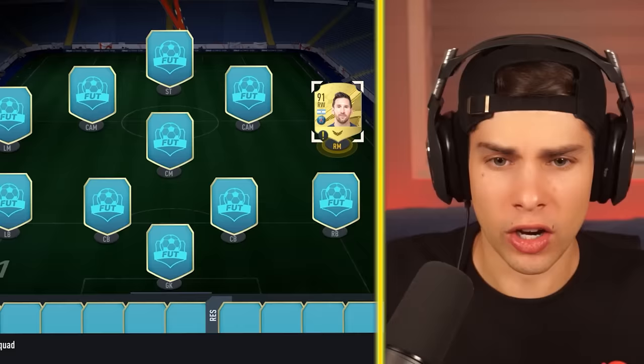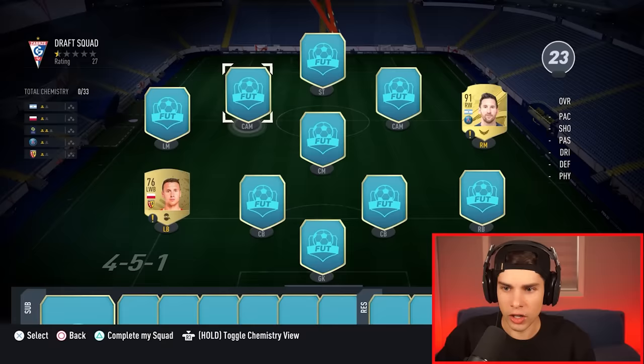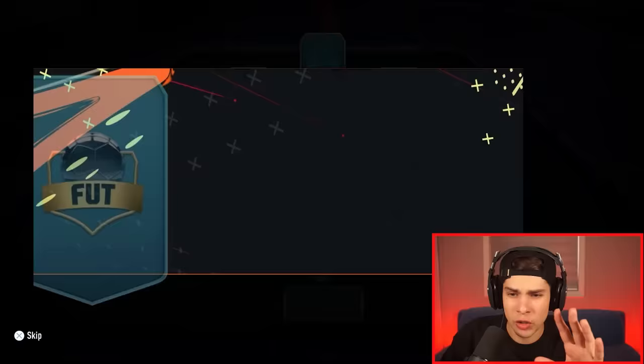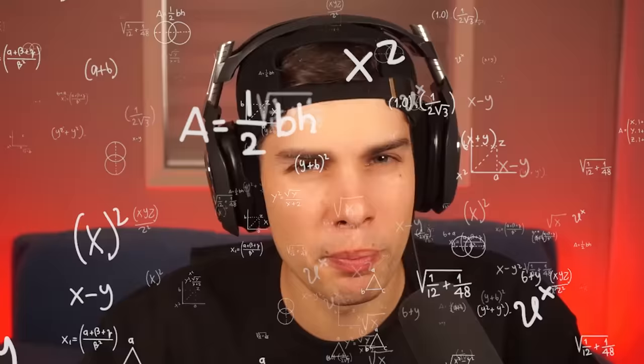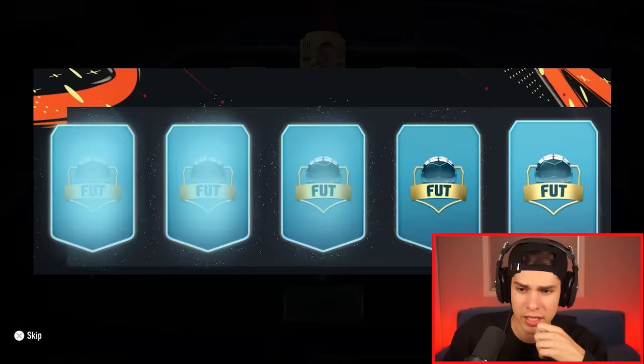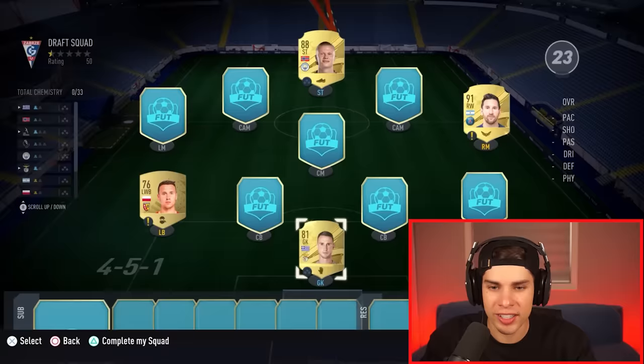We gotta keep EA guessing, so we're going to go super random — left back. We got Frankowski! I think if we take players out of position that's the easiest way to do this. Total chemistry is zero out of 33, which is perfect. Let's hope we don't get thrown any icons. There's Haaland — I think we can take Haaland, he won't get any chemistry. We might take Vlachamidos — whatever his name is — from Man U. We're still at zero out of 33. I feel like this might be easier than I expected.